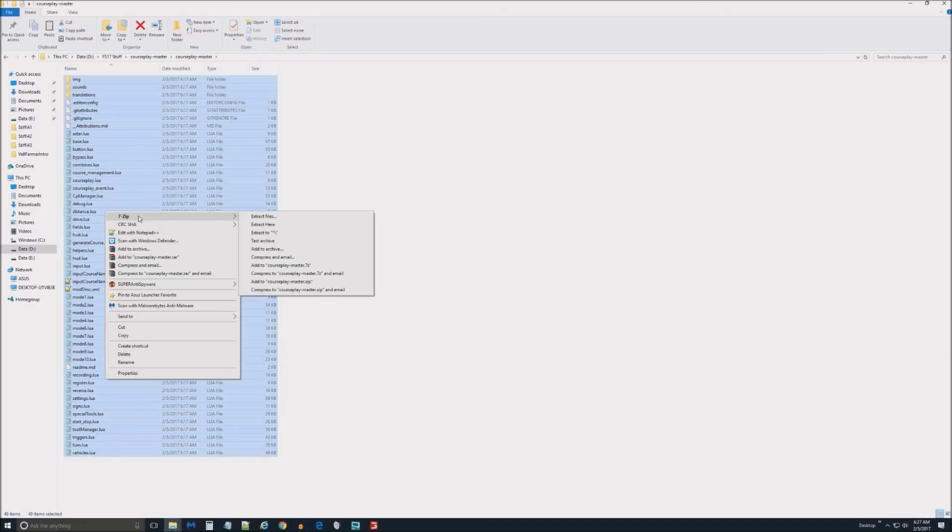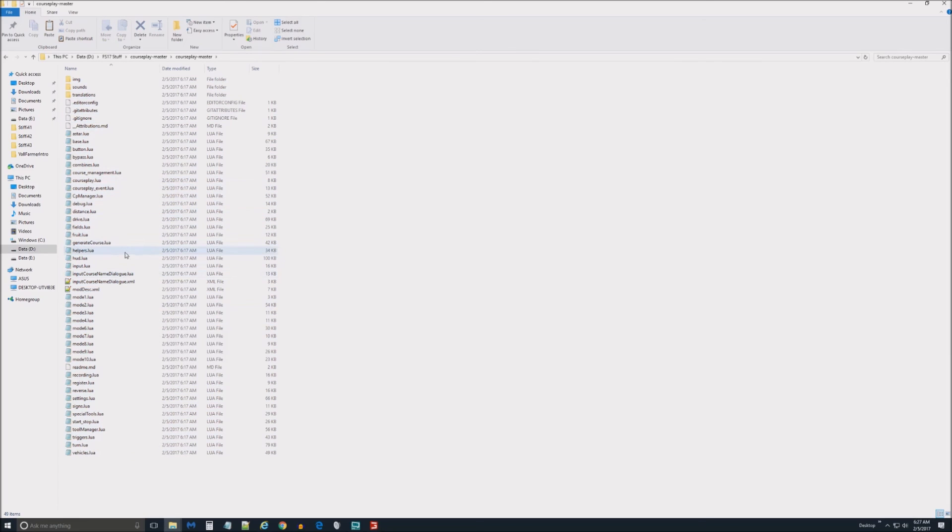Whatever you use to zip things, it's going to create a zip folder containing all the files you need. A little extra information: almost always, a mod will have a modDesc.xml file. If you're ever wondering which folder to zip from, it needs to be the one that contains the modDesc.xml file at the first level — if that's not in there at the top level, it's not going to work.